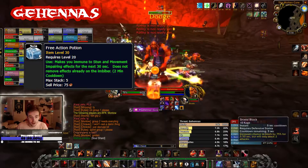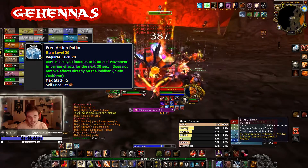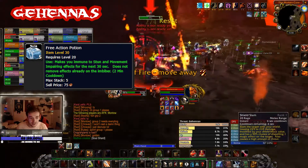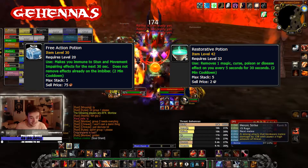As for consumables, free action potions are the best thing you can get for Fist of Ragnaros. At the very least, your tanks on the adds should use them so they can maintain aggro until the adds are dispatched, if not all of your melee. Gehennas Curse can also be decursed via restorative potions, up to 3 with each use.